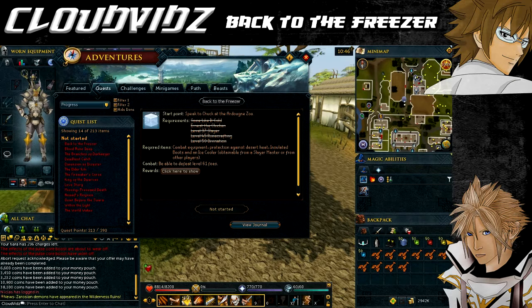You'll need some combat equipment to fight the Killerwatts. Some form of protection against desert heat may come in handy, such as an enchanted water tiara or some water skins. Your clockwork suit - if you don't have that on you or in your bank, you'll be given another one if you've lost it. You'll need some insulated boots and an ice cooler, both obtained from Slayer Masters. You'll also need 50 each of the following: flickering, bright, sparkling, and gleaming energy.